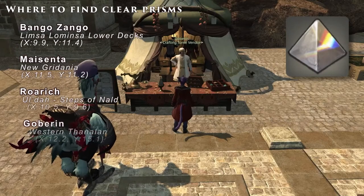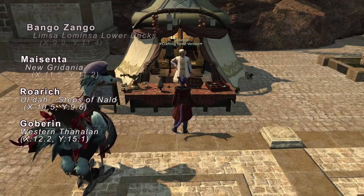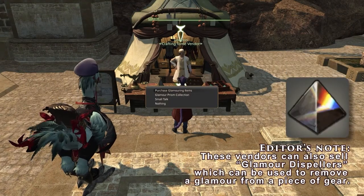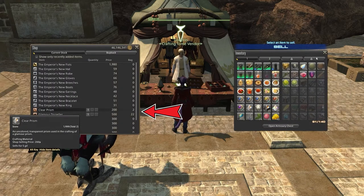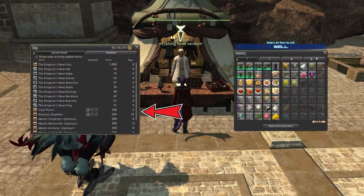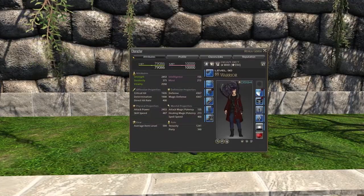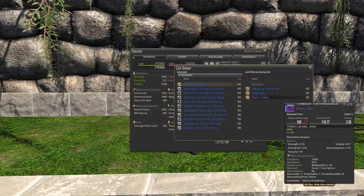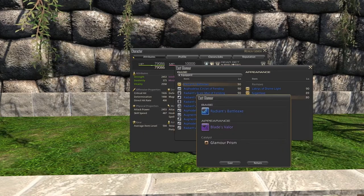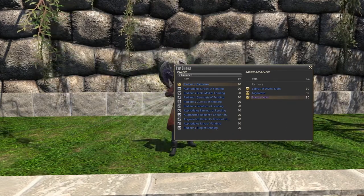The clear prisms used for that crafting recipe can be dropped from various dungeons or bought from vendors. My favorite NPC to buy these from is Gobarin, who is found in Vesper Bay by the Fairy. He also has some very interesting Glamour items if you're curious. Once you have your Glamour Prism, simply right-click on the item you want to change the appearance of and select Cast Glamour. This will bring up a list of items you can use on that piece of gear. Select the appearance you want to apply and voila — you've cast your first Glamour.